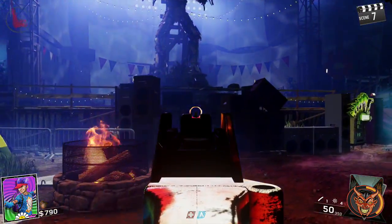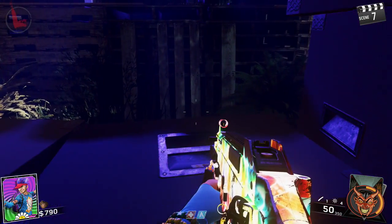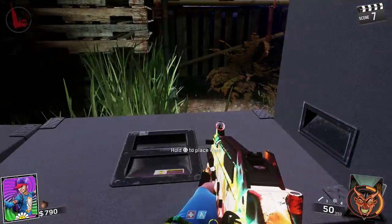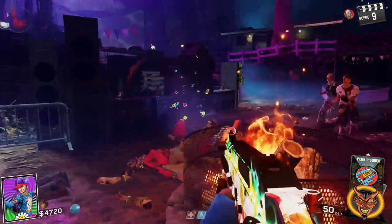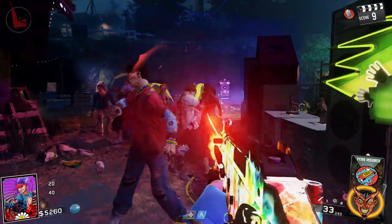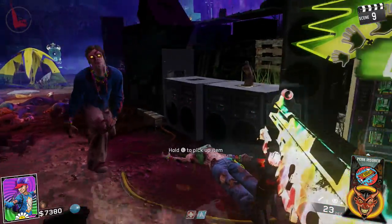Now that you have all four statues, head back down to the recreation area where you're going to see four speakers in front of the stage. Place the statues on top of the speakers and then kill a bunch of zombies around them. There is a noise when it's complete, but it's kind of quiet, so just continuously check the statues — eventually it'll let you pick them back up and that's when you know you're done.